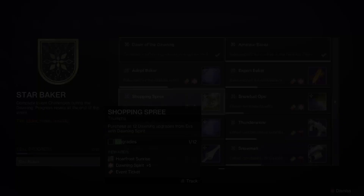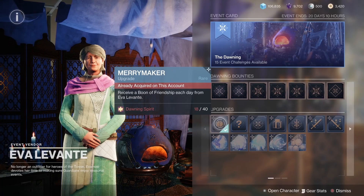Shopping Spree requires you to purchase all 12 upgrades with Dawning Spirit. The upgrades either cost 20 or 40 Dawning Spirit, which can be obtained by delivering cookies across the system or by completing some of the triumphs tied to the seal.